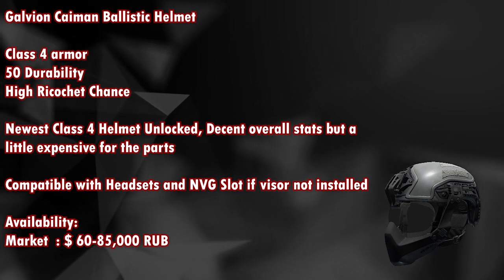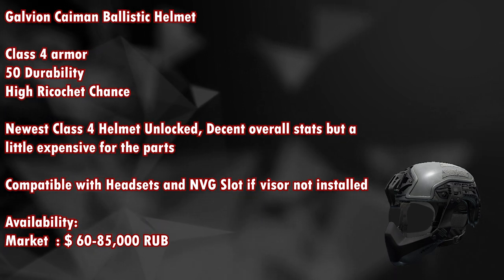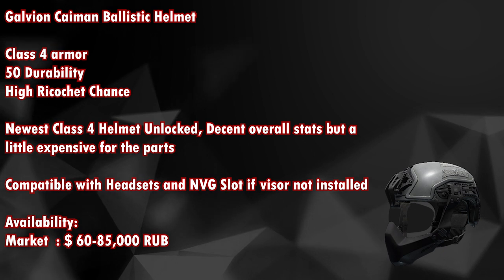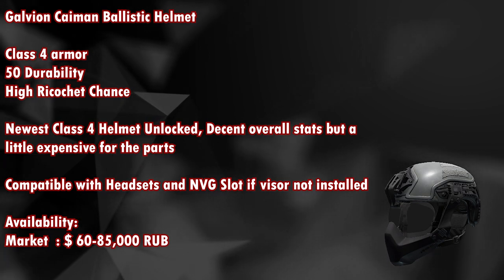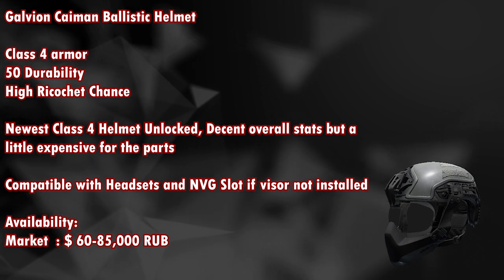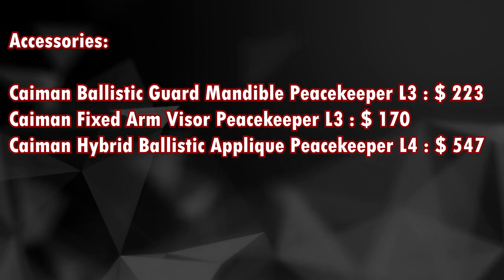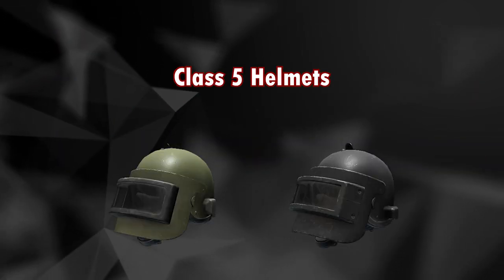Next is the newly introduced Galvin Camion ballistic helmet, a class 4 helmet with 50 durability and a high ricochet chance. This is the newest class 4 helmet introduced in the 12.8 update with decent overall stats but a little expensive on parts. Compatible with headsets and the NVG slot is available if the visor is not installed. Available in the market for around 60,000 to 85,000 rubles. Accessories include the ballistic guard mandible from Peacekeeper level 3, a fixed arm visor, and a hybrid ballistic visor from Peacekeeper level 4 for around 547 dollars.